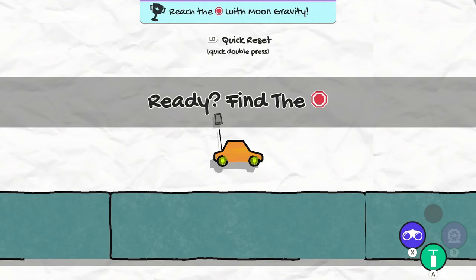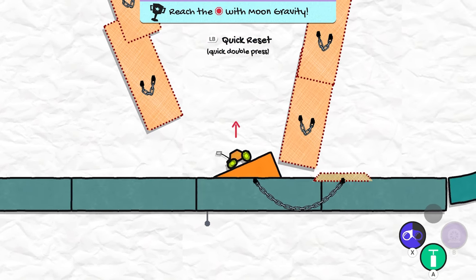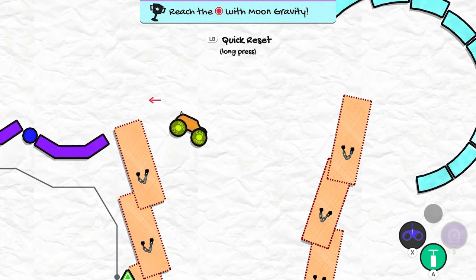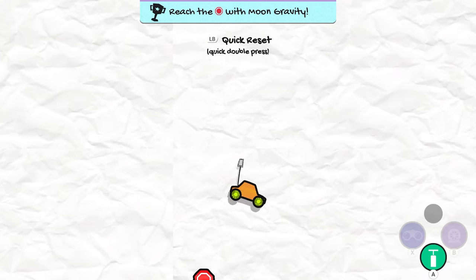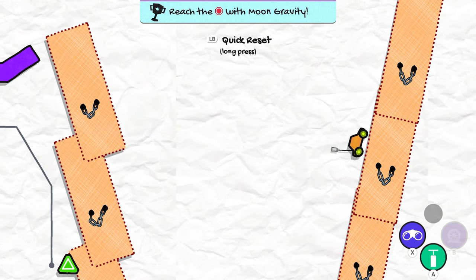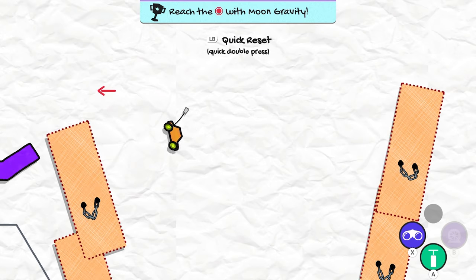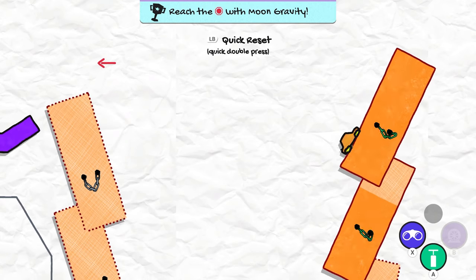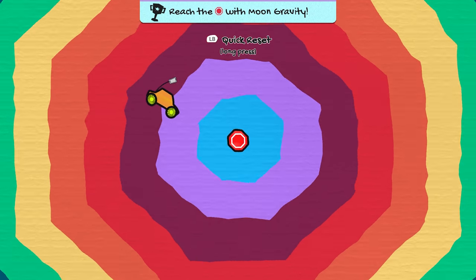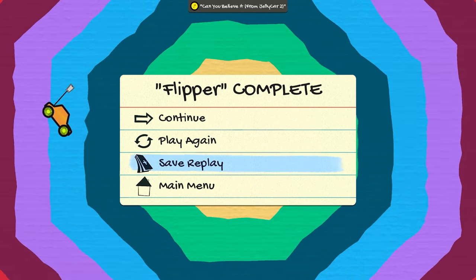'Reach with moon gravity' — okay this will be fun. This is one small drive for JellyCar, one giant leap outside of bounds! Maybe I should drive in the opposite direction — okay, I can control it a bit. Come on, there we go — and we got it! That's Flipper done.